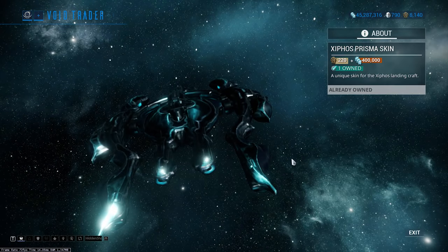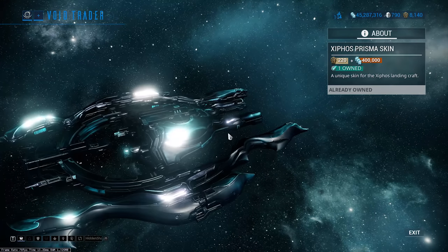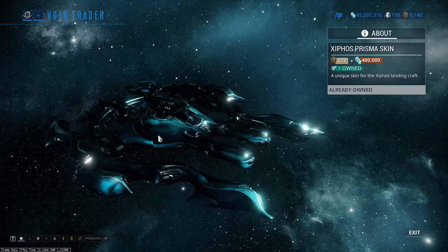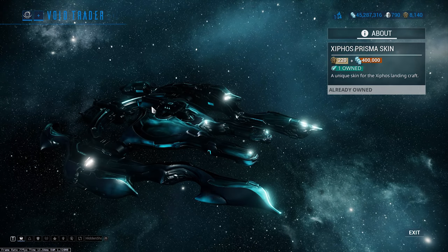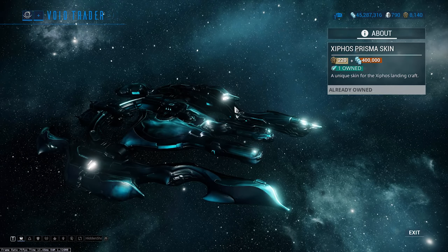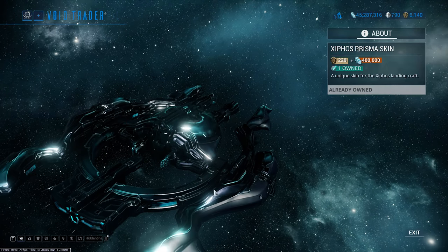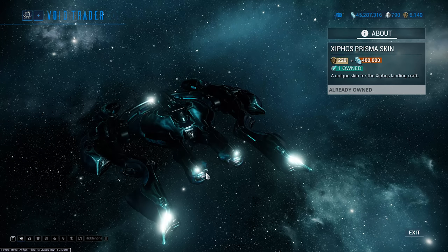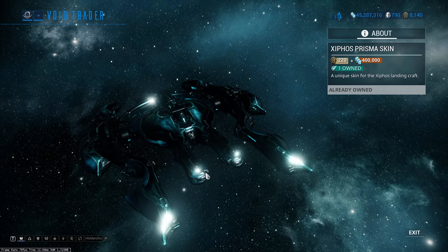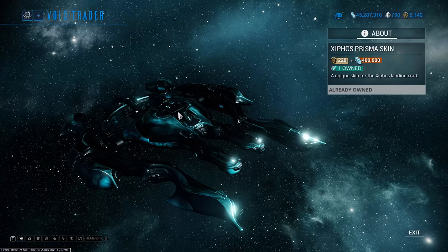Same thing with the Xiphos Prisma skin. Look how cool that looks — I love the color, it's like a dark purple I want to say. All of you in the comments are gonna say that's definitely not dark purple, but whatever that color really is, it looks incredible. The default color scheme is absolutely brilliant and look at all the Prisma effects going on, even down into the engine. I love it. It is expensive — 220 ducats isn't too bad, but 400,000 credits is quite a lot. I would say it's worth it though — it really looks absolutely incredible.